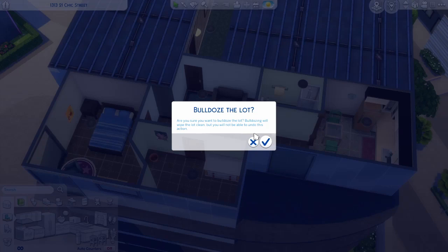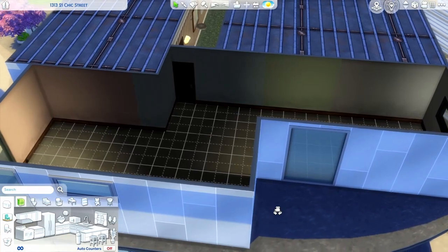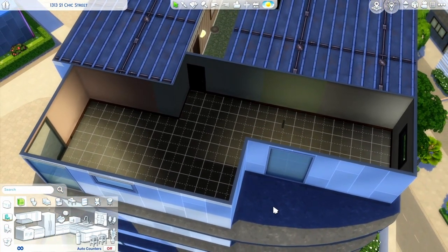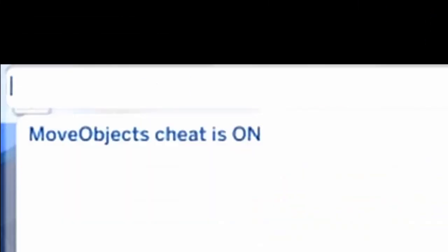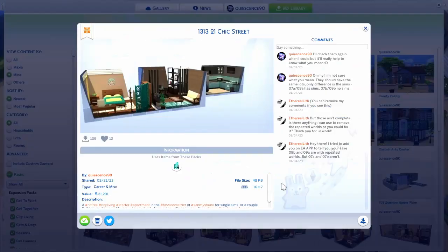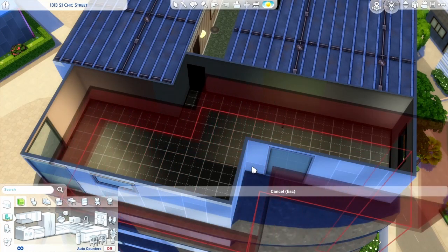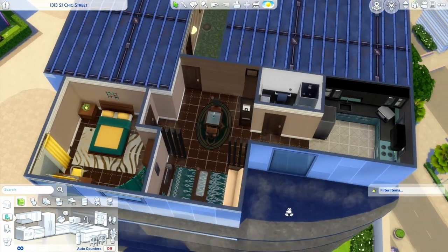Now for placing your chosen apartment, it's best to bulldoze the place first. There might be some wallpaper left over but you don't need to worry about that. Next, you need to enable the move objects cheat: bring up the cheat console by pressing Shift, Control, and C, then type in 'bb.moveobjects on' and press Enter. Now you're ready to place your apartment from the gallery. Open the room catalog, click place room, align the red lines to the apartment's outer wall until the shape matches up and the lines turn green, and just click to place it.